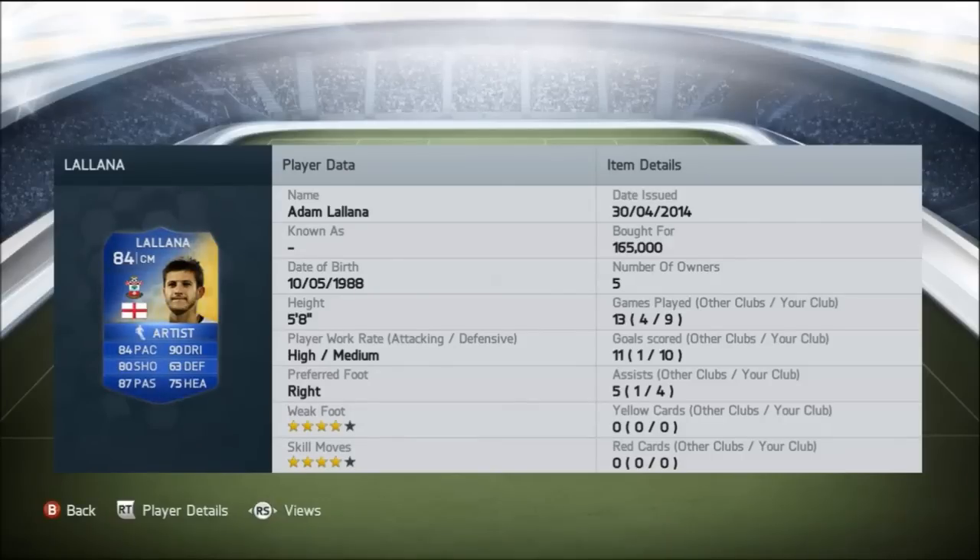This guy has got 4-star skill moves and 4-star weak foot. He's got a nice high attacking work rate with a medium defensive work rate. You guys can also see some of the stats for my club — he played 9 games for us, scored 10 goals, and got 4 assists.